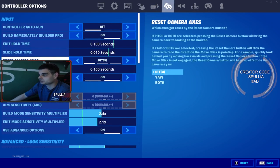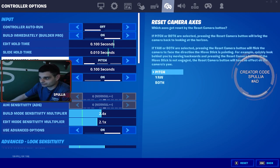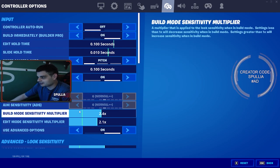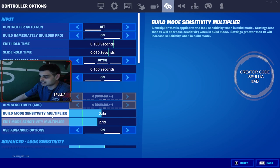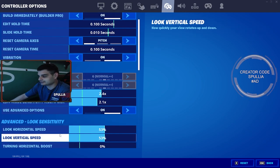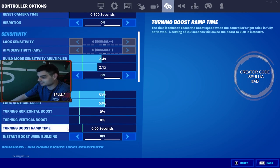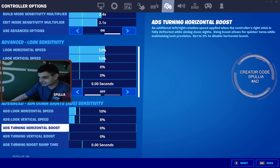This is the good stuff right here — this is all normal as far as reset camera axis. 2.4x build sensitivity, but I change between 2.1 and 2.2 for edit mode sensitivity depending on how I'm playing at that time. 53% on both vertical and horizontal speed. Moving ADS horizontal speed: 10% and 8%.